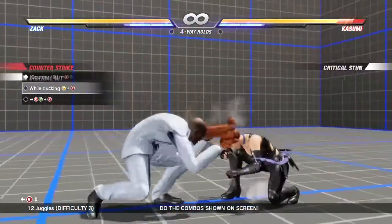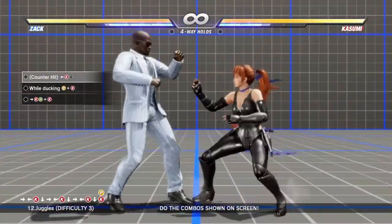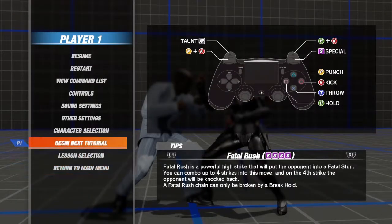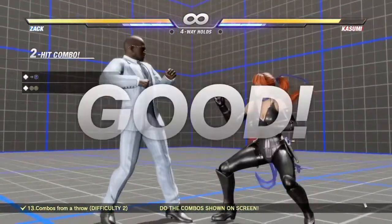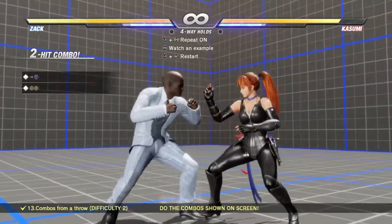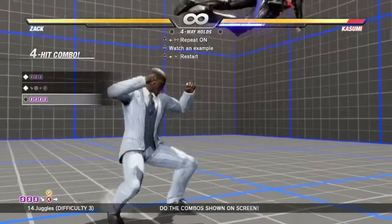Back kick into the duck by pressing down. Press punch and kick for the launcher. Forward kick and then H&K. Forward throw. As soon as you see the knee attack, press the two punch buttons. S, S, S, S. Forward punch and kick.